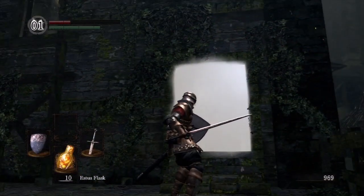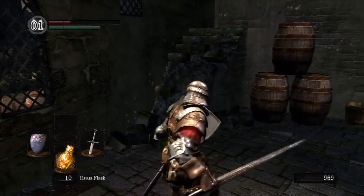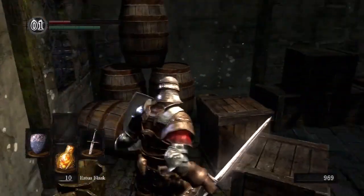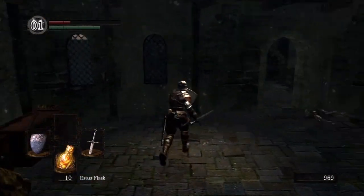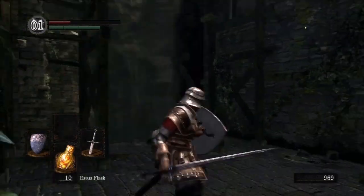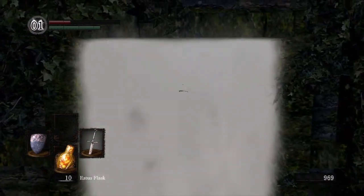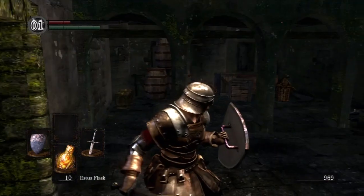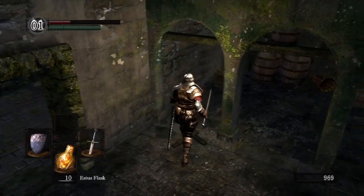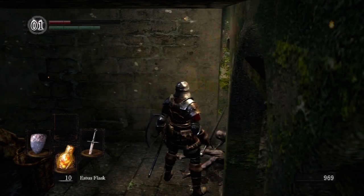Now sometimes this white fog will be an entrance to a boss level, or the end of the stage or area, so to speak. There's no real stages here — the environments just kind of connect. So this is, if I'm not mistaken, just another area. One great thing about this game is you never know where things are going to come from.